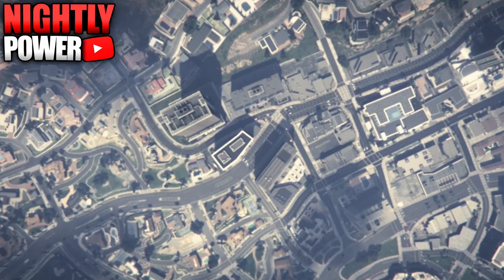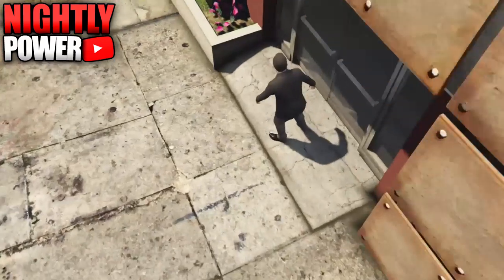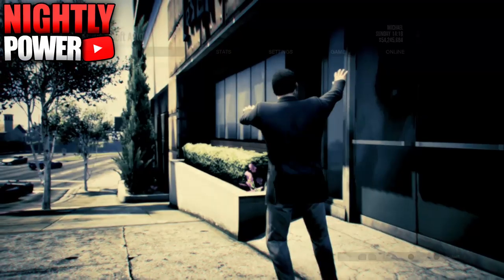Now, when you get back to story mode, you're going to start up an invite-only session. Now if everything was done correctly, when you load up into a GTA Online session, your outfit should transfer onto your main character.